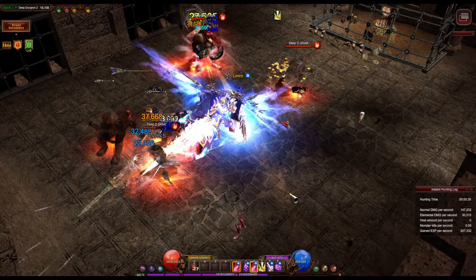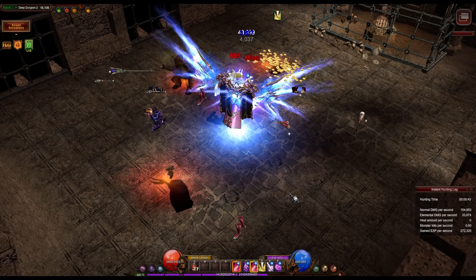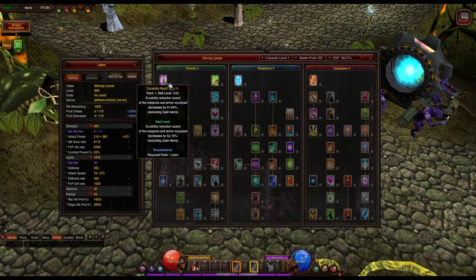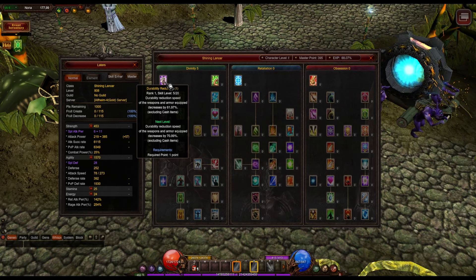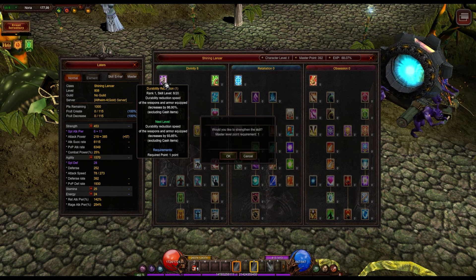I played a hybrid Growlancer with stats focused on strength and agility to see the damage I could produce. I then reset the master tree and stats, making her an agility Growlancer. These were the results. At the end of the video, I'll share my thoughts on the build that I prefer.